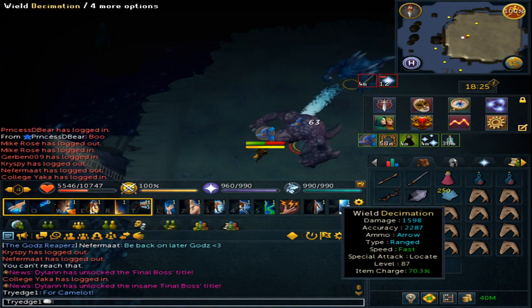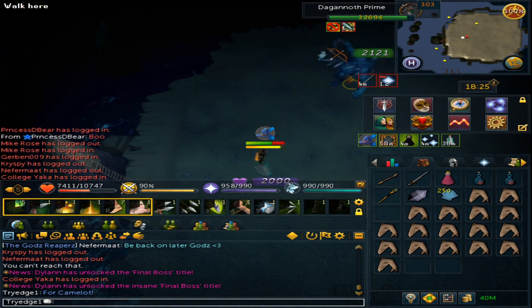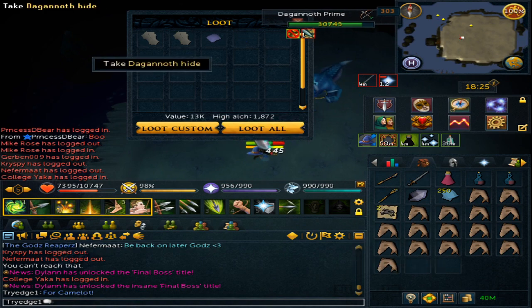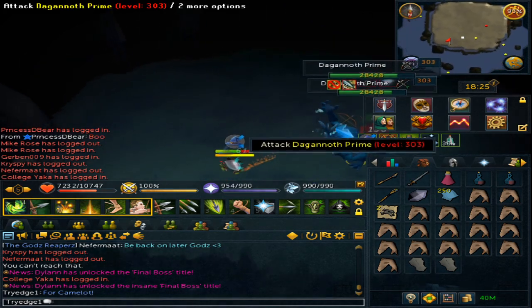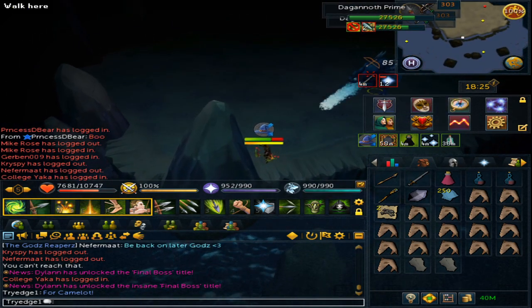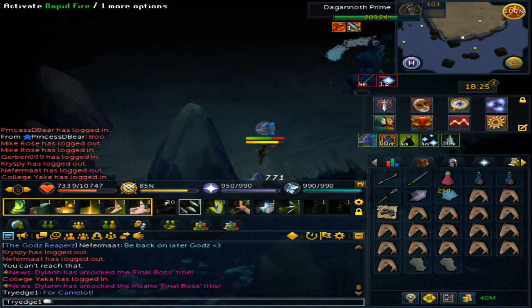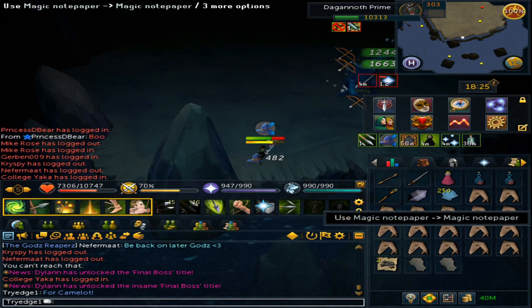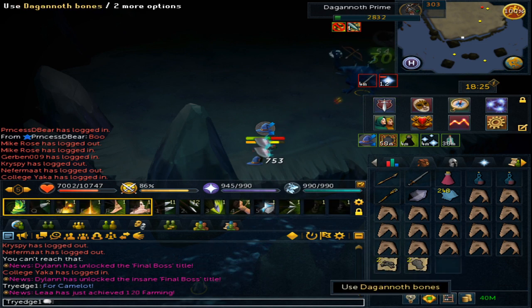Once Rex is killed, wield your Decimation Bow and attack Prime. Pick up the loot — you'll notice the bones are automatically noted if you have the Fremennik boots, and pick up the Hide. Remember, you can use Magic Notepaper on the Dagannoth Hide to note them.